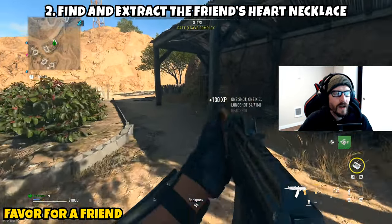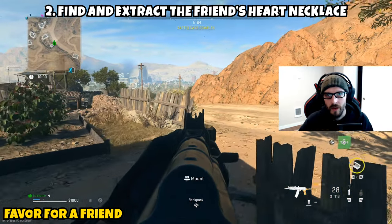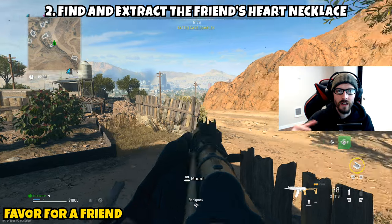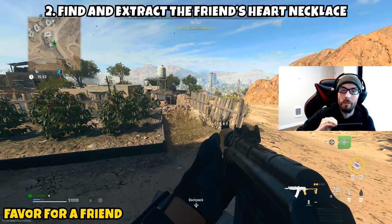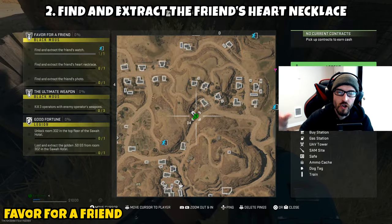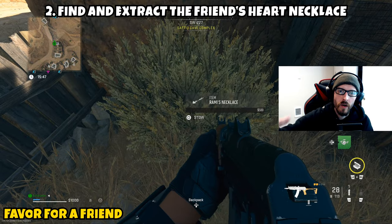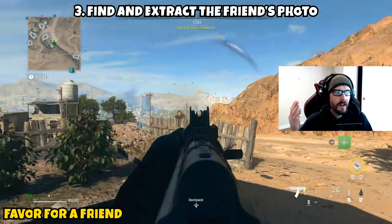Part two asks you to find and extract the friend's heart necklace. This is the most difficult piece to find out of all three. It's going to be in the backyard in the little farm area. There's a little stone wall that follows the backyard. Go to the back left corner right next to the wall, and there will be a bush. Look inside the bush — that's where you'll find the heart-shaped necklace.